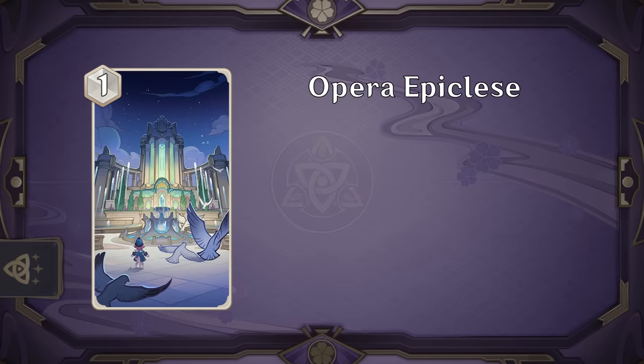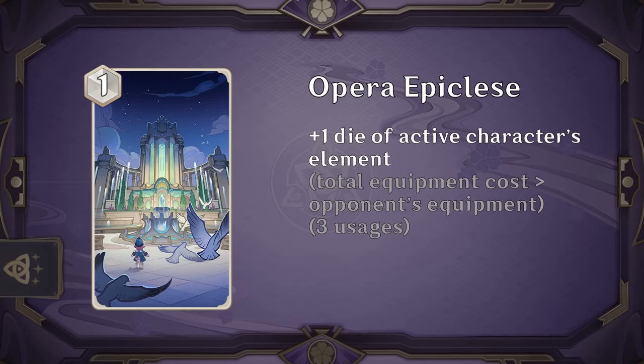Opera Epicles is pretty wordy, but essentially at the start of your round, if the weapons and artifacts on your side collectively cost more than what your opponents have, you get a die — up to three times. In order to make this really consistent, you're going to need a lot of both weapons and artifacts, otherwise you might run into situations where this does nothing because you didn't draw enough equipments, or your opponent happens to draw more equipments than you did. The effect also isn't super powerful being only once a round, so there are a lot better ways to generate dice, and in general I'd avoid this card.